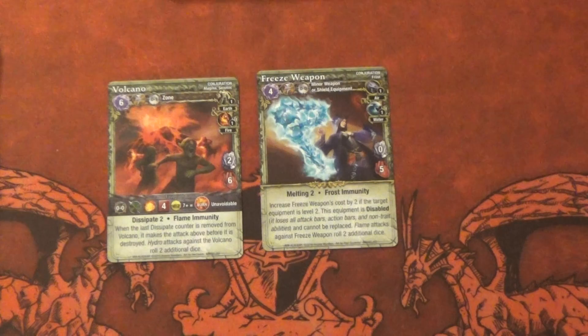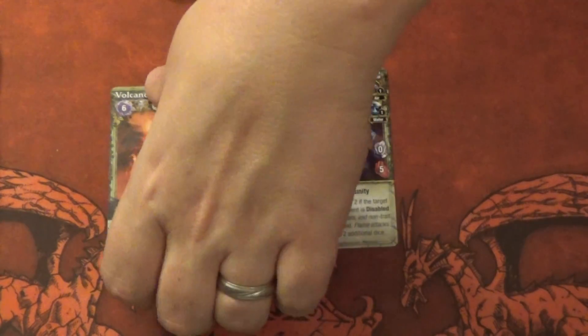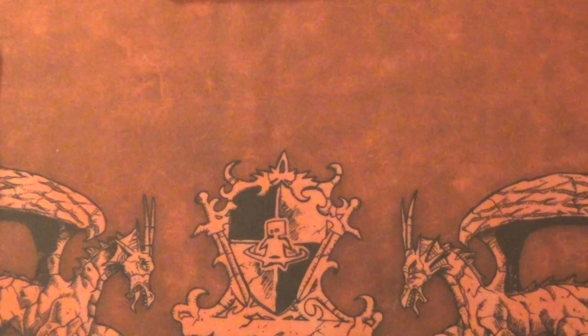Volcano: burn, and when a dissipate counter is removed from the Volcano, it makes the above attack before it's destroyed — that's two. I don't know about Volcano. When you cast it, the first counter comes off on my turn, so it gives you a round. Even after that, if you did prep for it, you still have the next round to in fact prep for it. I don't really like Volcano much, to be honest. I think it's more useful in academy than arena personally.